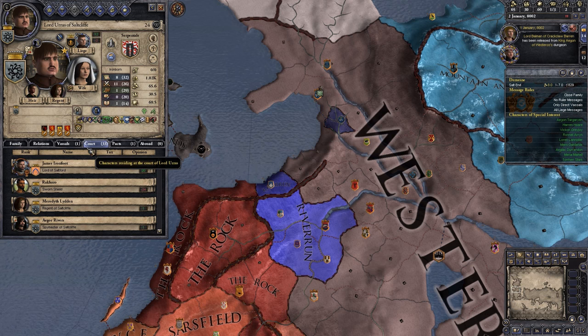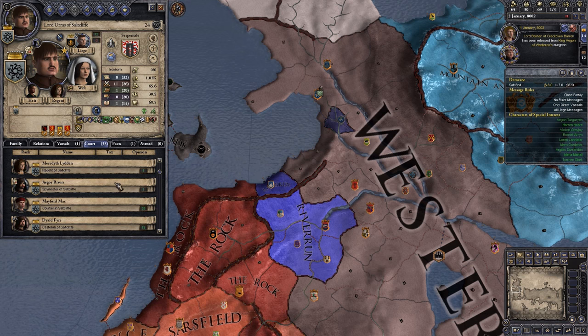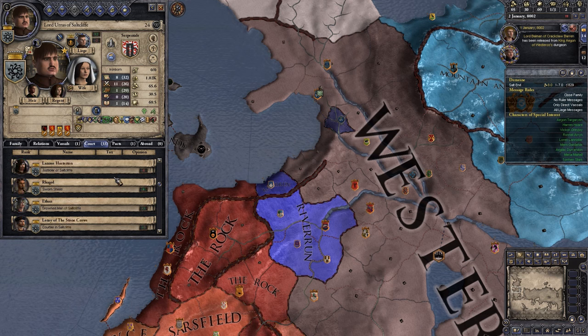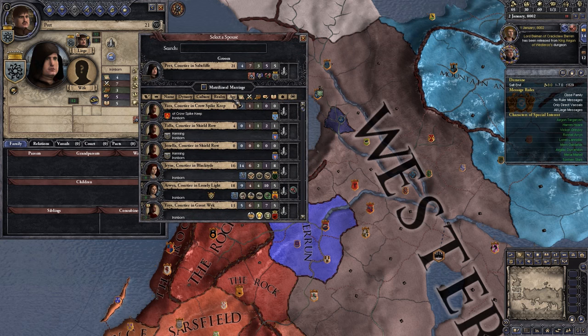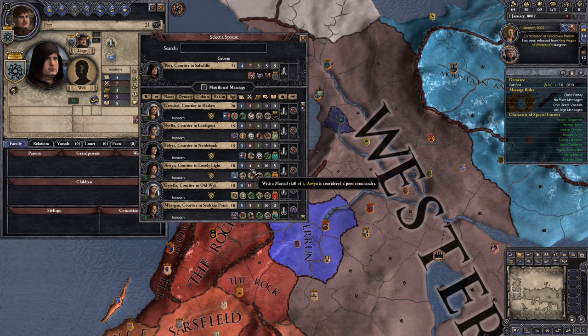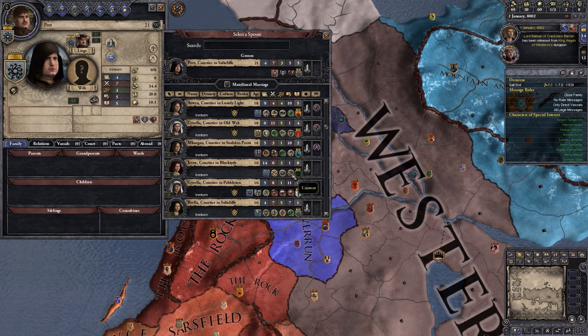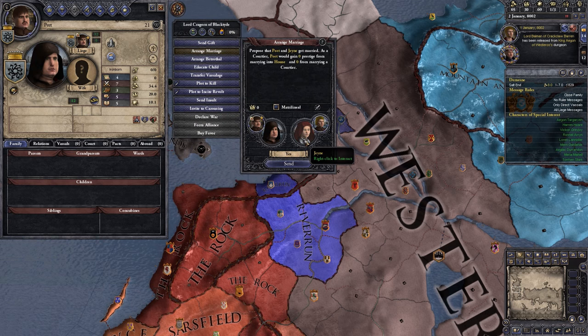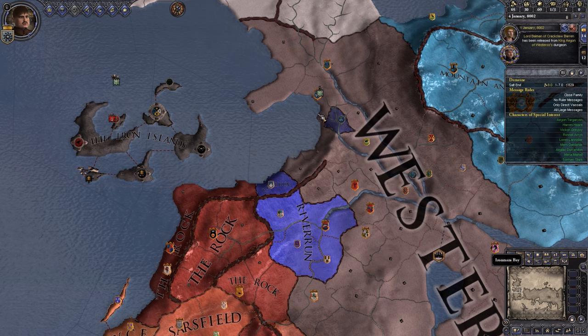Last but not least, we have Pete, the last one on the list. He is another drinking buddy of Urus's. We'll marry him off to Jen. And now we'll run through until we finish getting events.